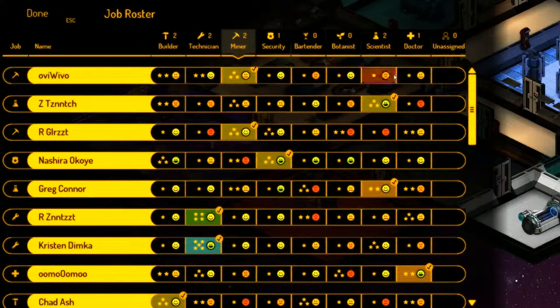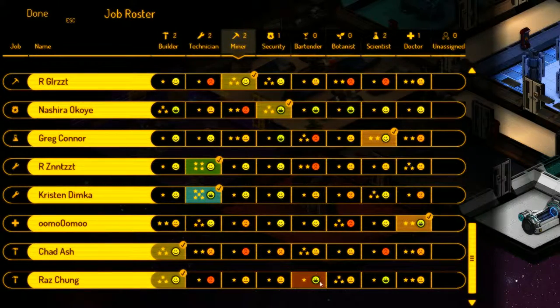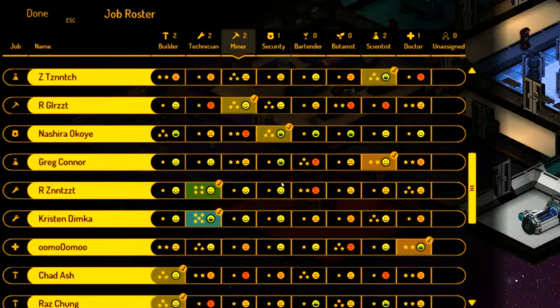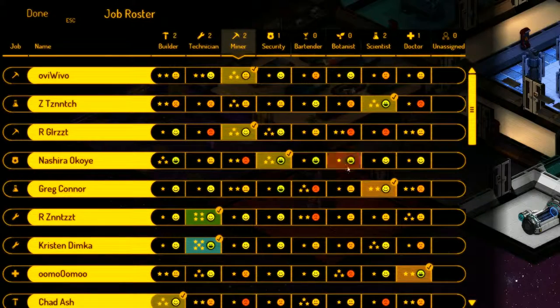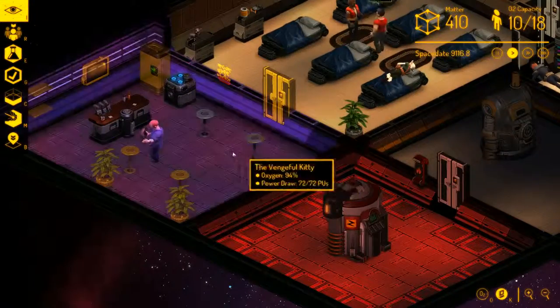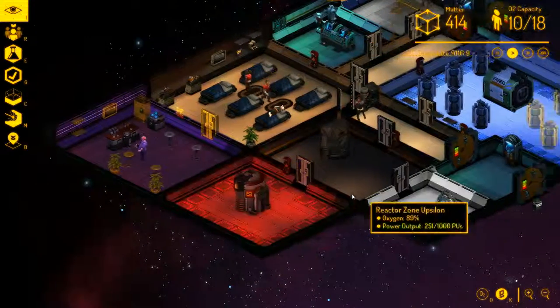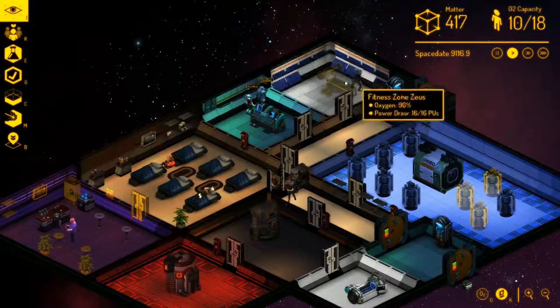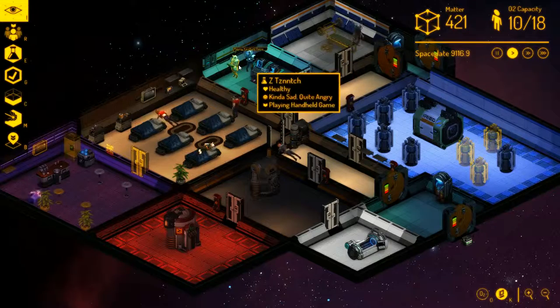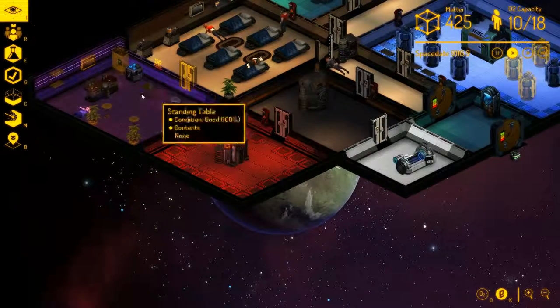So we need a barman. Who wants to be a bartender? We've got a couple of miners - neither of them want to be a bartender. We have one security man who would love to be a bartender. He's currently a scientist, so let's get him on that. I like the fact that he's going to go from being a scientist to being a barman. I like that - it's cool.